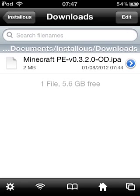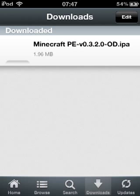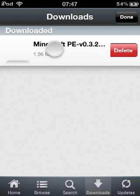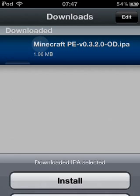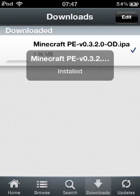Refresh, and now open up Installers. Wait for Installers to load, go to Downloads, and there it is — Minecraft Pocket Edition. Click it, then install. It will install quickly — hopefully it will be quick.